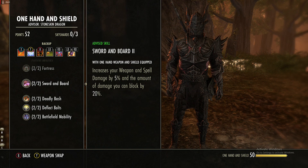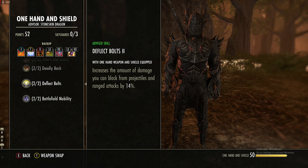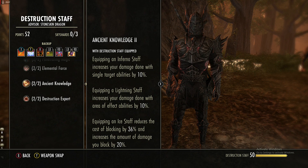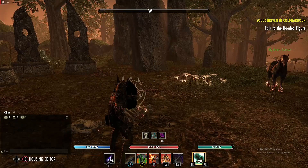In the one-hand and shield passives, Fortress helps with blocking and Sword and Board increases the damage you can block. Bash cost reduction is nice. Deflect Bolts helps against ranged enemies. Battlefield Mobility helps if you're moving while blocking. In the Destruction Staff tree the only things that matter are Ancient Knowledge to block easier with the staff, and Tri Focus which makes your ice staff cost magicka when blocking instead of stamina.